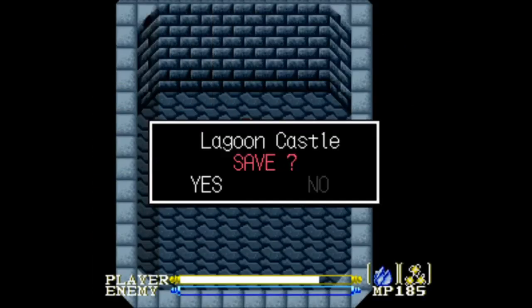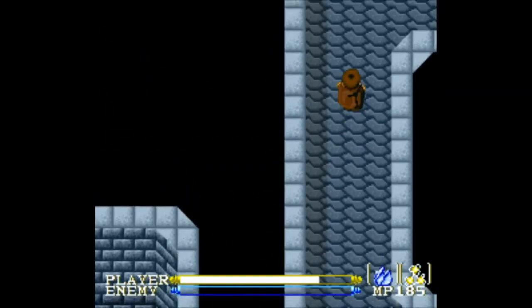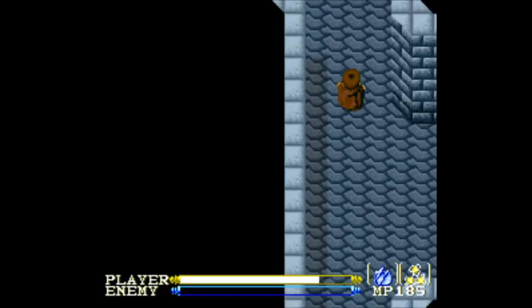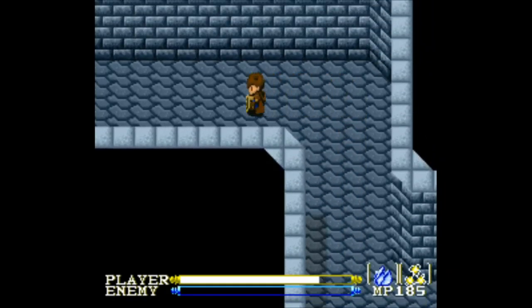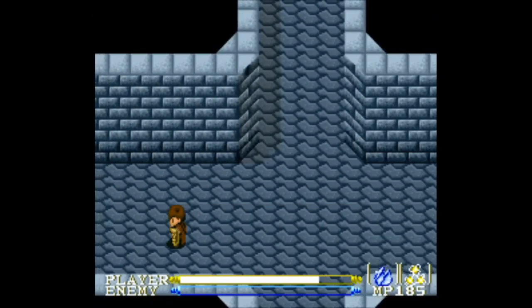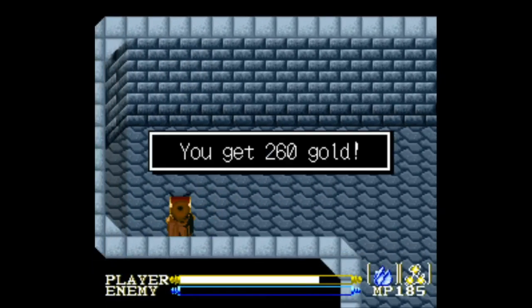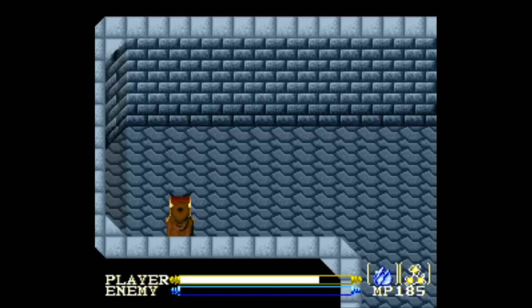Here it is. I guess we better save. Any new enemies on this floor? So we're gonna go east, north, all the way north, and then to the west. This is just supposed to be like some maze. Just keep going west to a treasure chest with 260 gold. I believe there's an item in here, but if you already have the item, it just gives you the gold, which you can't really spend because I don't think there's any more stores in the game.